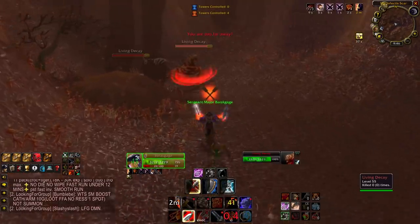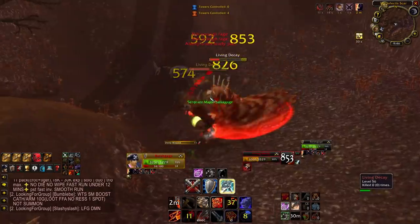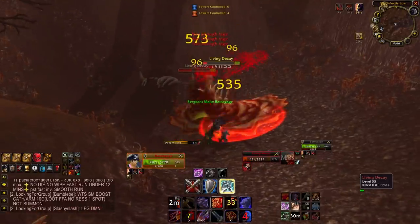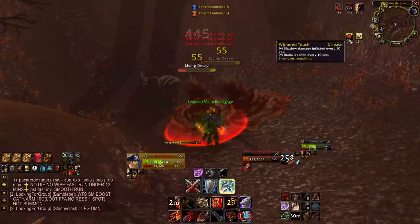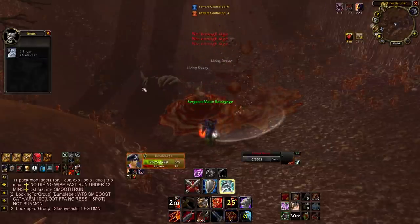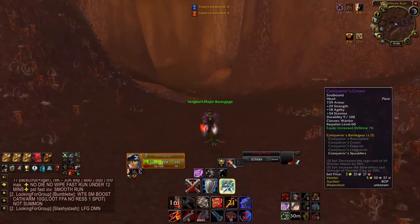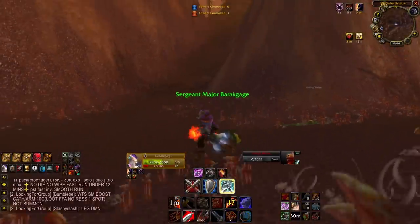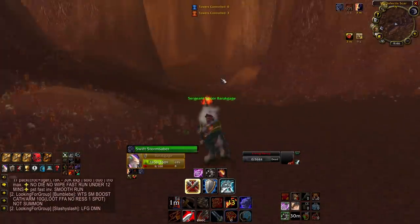These guys have a pretty cool death animation. Let's go ahead and pop Recklessness early — we're going to be here for a while. The attack speed slow is probably the worst of their moves, and it's definitely noticeable when you're playing Fury Warrior. But they're super squishy and don't have any other super damaging abilities, so this shouldn't be too hard at all.